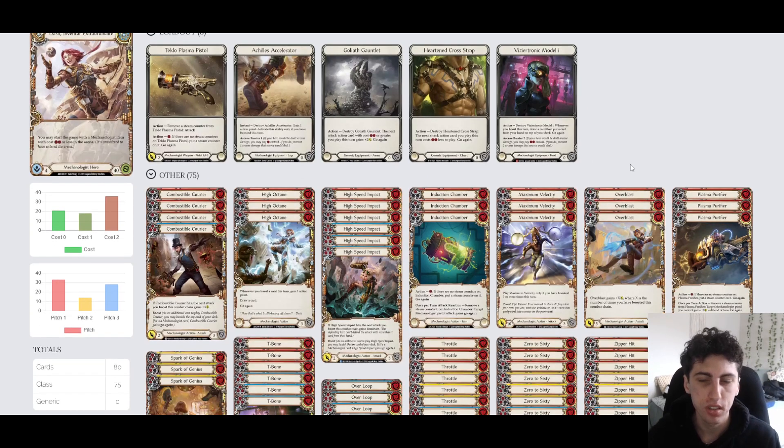That item comes out of your 60-card deck, so you will have 59 cards in your deck and one item in play at the beginning of the game. Teclo Pounder kind of allows us to be this very aggressive deck. We typically choose to start with either a Teclo Pounder or an Induction Chamber in play. It gives you a bit of a thinner deck and some big power on the board - one of Dash's biggest advantages as an aggressive deck.